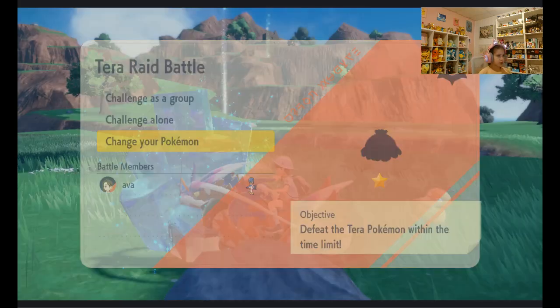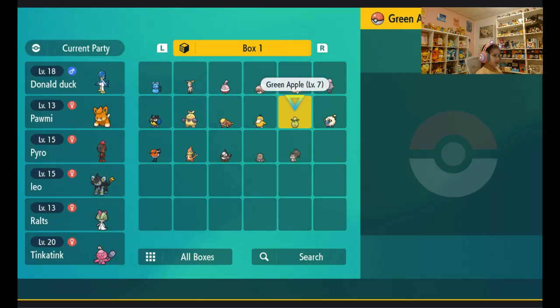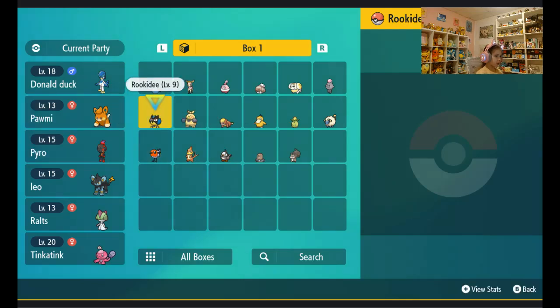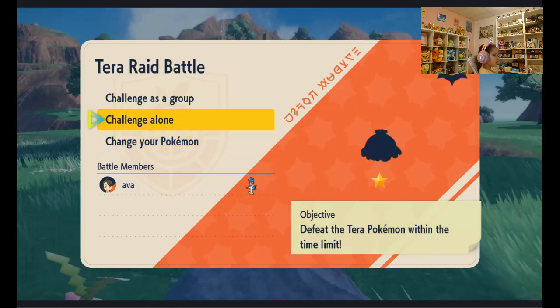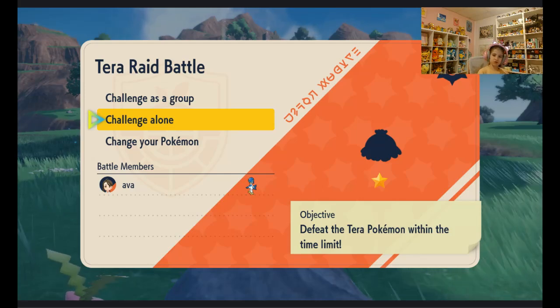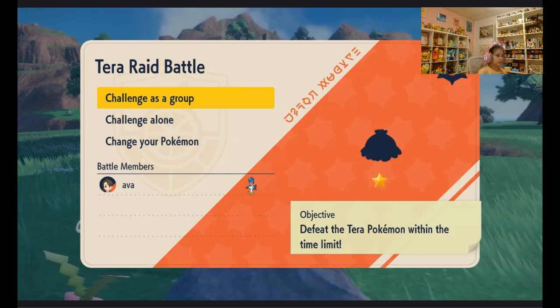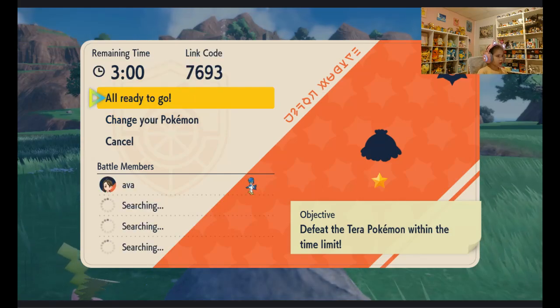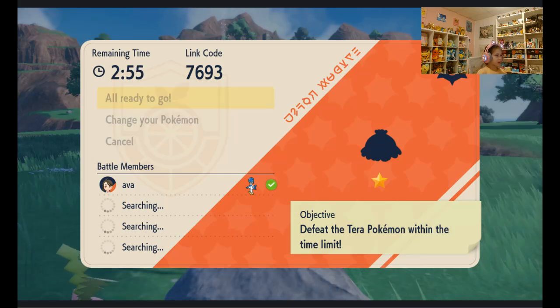When you click on it, it's going to say: challenge as a group, challenge alone, or change your Pokemon. You can change your Pokemon — here are most of the Pokemon I caught off-camera. I'm going to show you how to do it as a group, but if you want to do it alone that's fine. Hit 'challenge as a group' and it will search for people. If you don't feel like waiting, you can just hit 'all ready to go.'